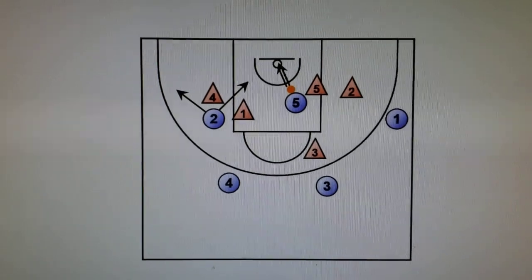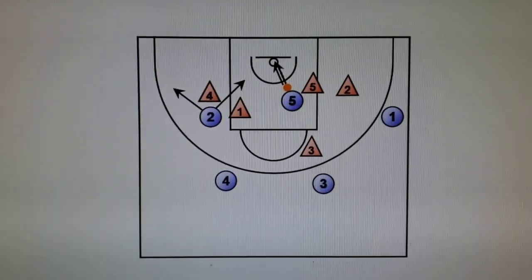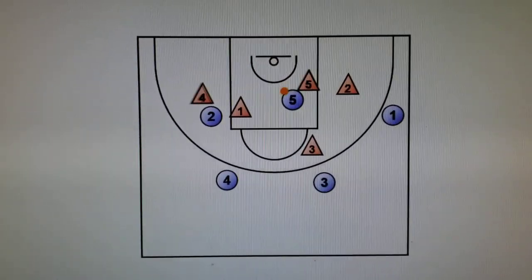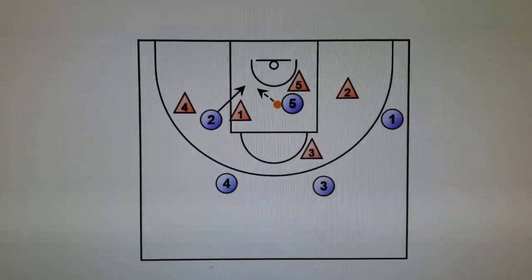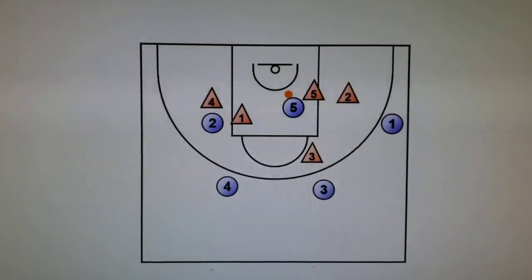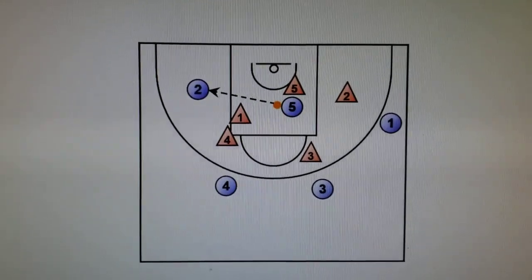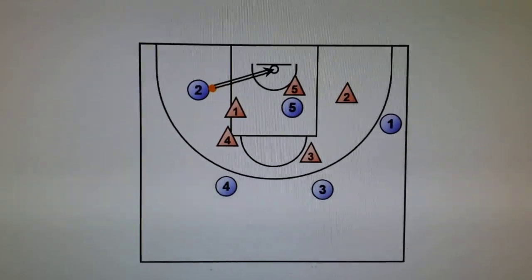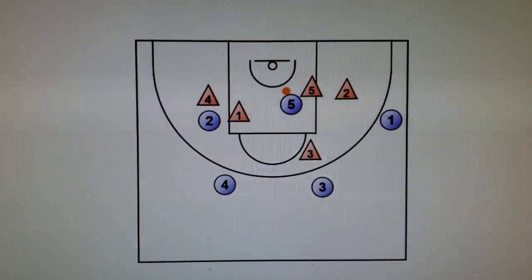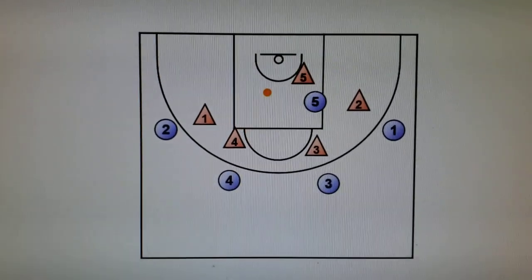Two then has a couple of options depending on how four's defender plays the screen — going under or over. If five has no shot and the defender closes out well, and four's defender went over the screen, two can cut to the basket for a bounce pass. If four's defender went under, two could receive a pass from five in that mid-range post area for a short set shot. The last option is if everything is closed off — five dumps it back out to four for a three-point shot, because four's defender is likely out of the play anyway.